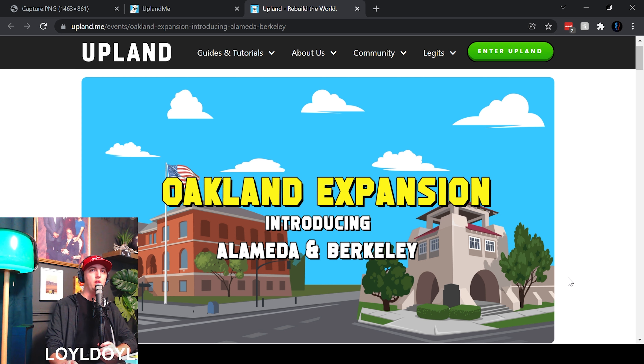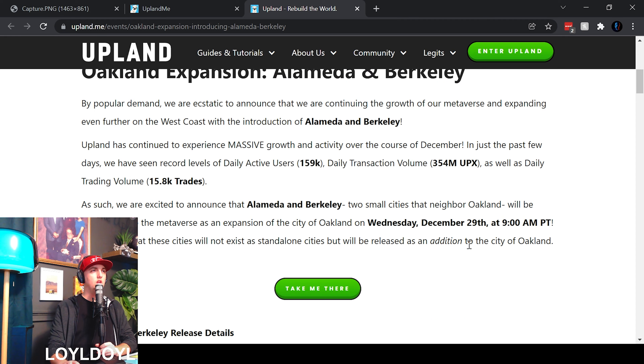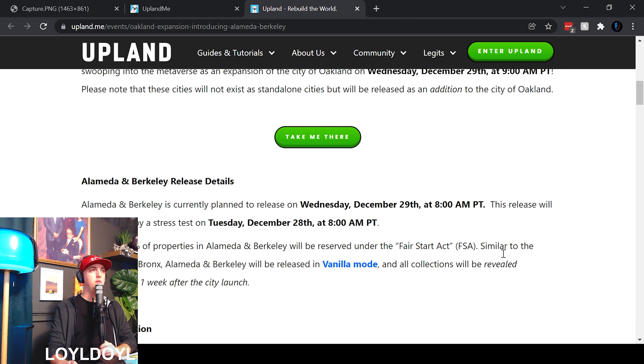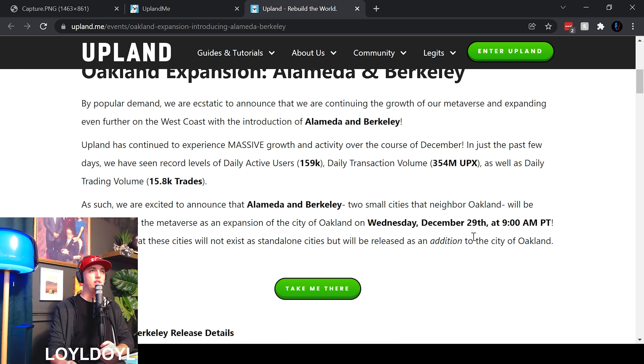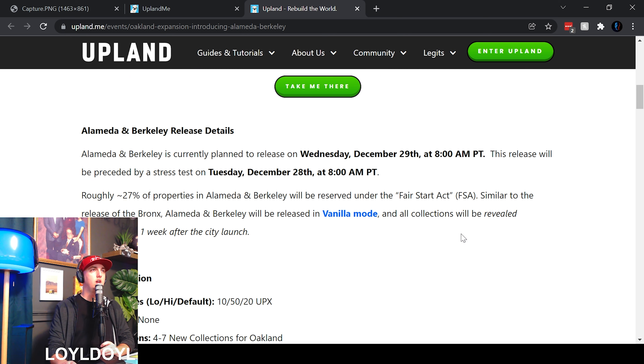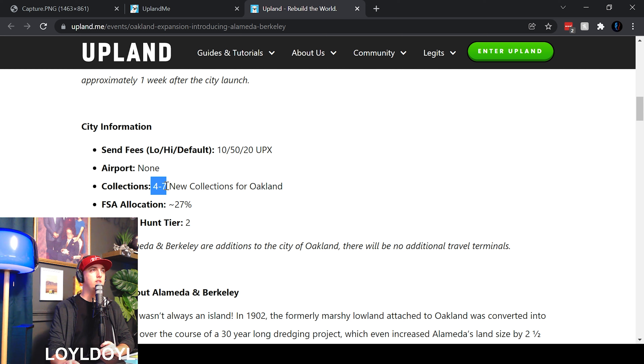Let's talk a little bit more about the expansion coming to Oakland. It's going to be Wednesday, December 29th at 9 a.m. Pacific time — the Alameda and Berkeley expansion, two small cities that neighbor Oakland. There are going to be four to seven new collections, so there is some collection speculation here. We know there's at least four — let's assume somewhere in the middle, so five or six new collections.